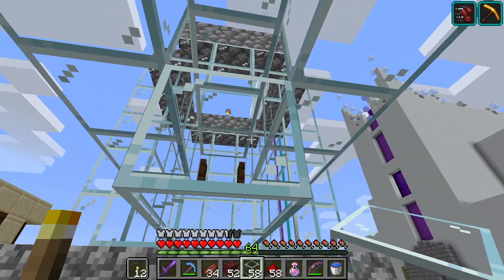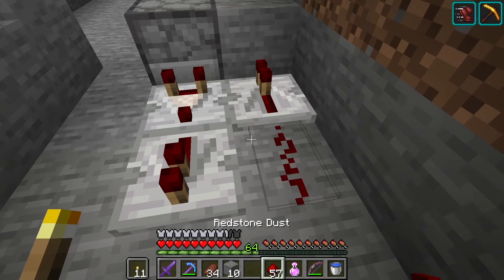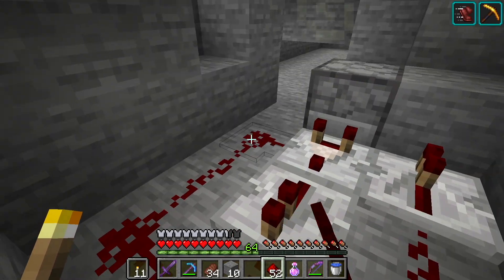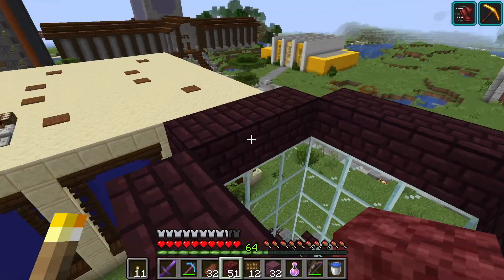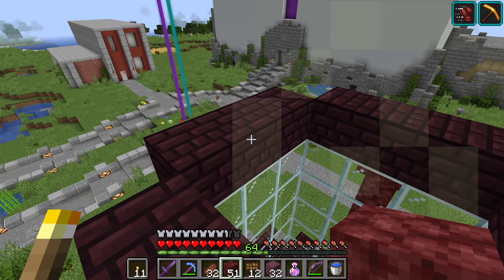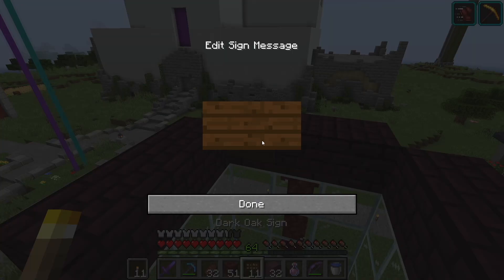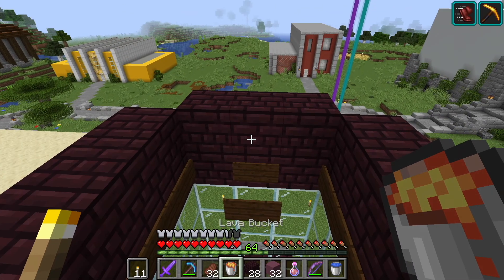I'm curious if any of you have figured out what kind of farm this is yet. Alright, got some water running down the back here. I think I'm gonna use some purple colors, so I'm gonna go with the nether brick up here. And I'm gonna put some signs down, and one last ingredient.